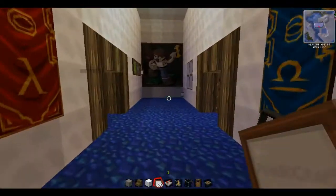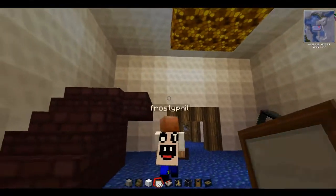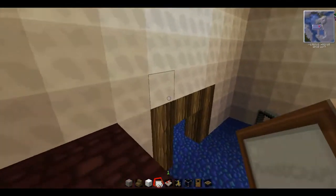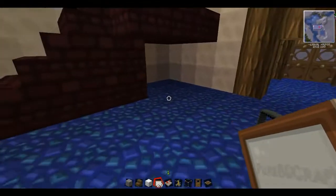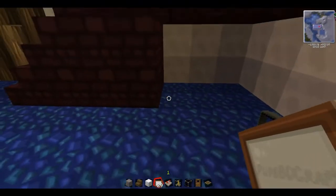Look, we can have a little cellar underneath the stairs — this is so sick. This little space here, we can have a little room there. Storage room or something. Or a hidden room. Yes, a hidden room!